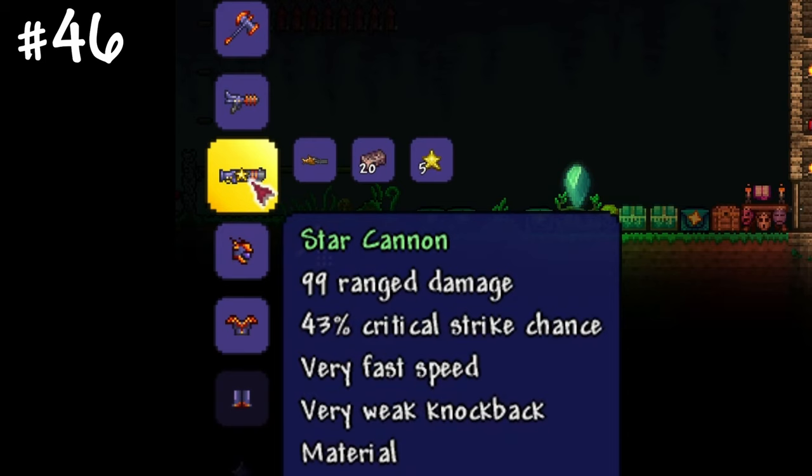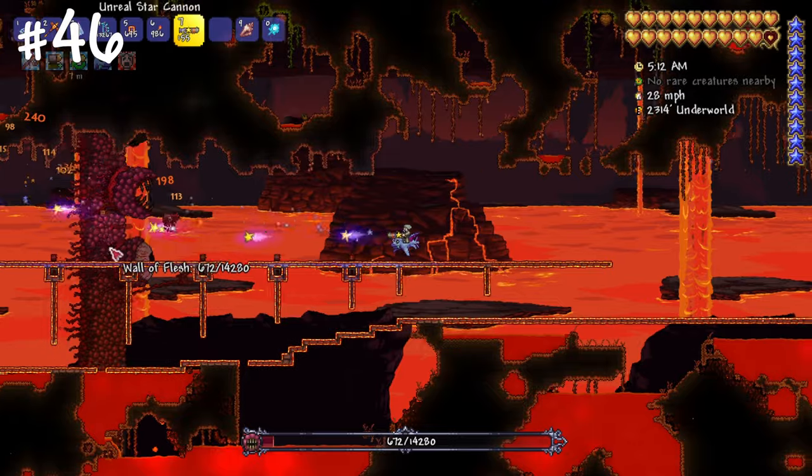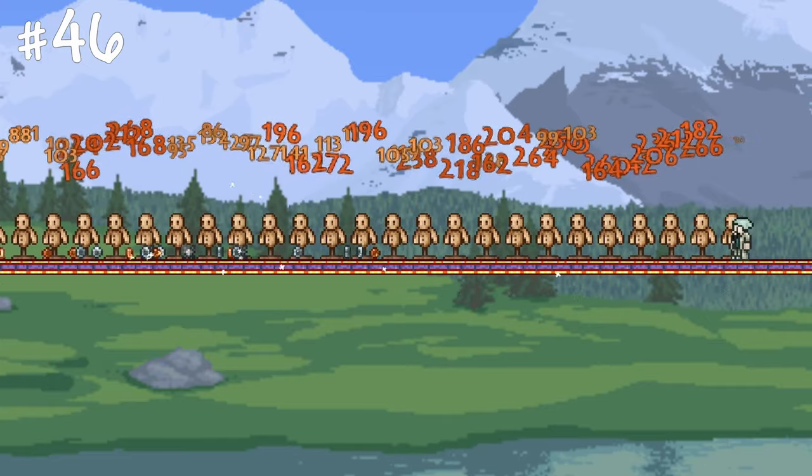There is a weapon that can shoot falling stars — it's called the Star Cannon, it pierces through enemies and can be considered one of the most powerful pre-hard mode weapons. The hard mode version is even cooler.